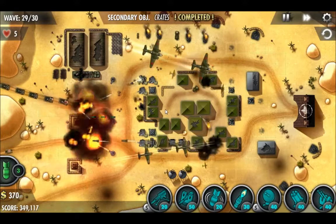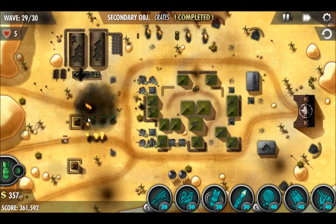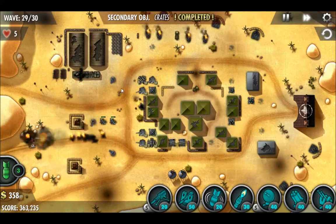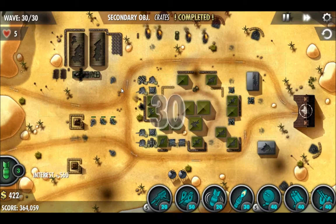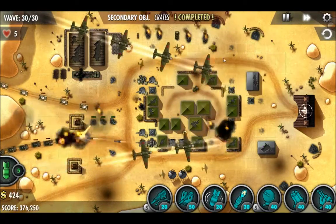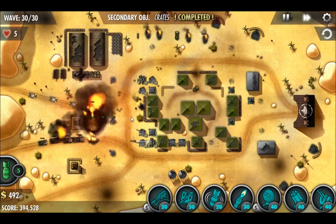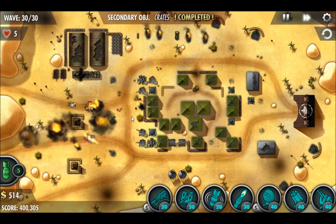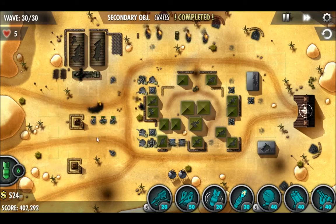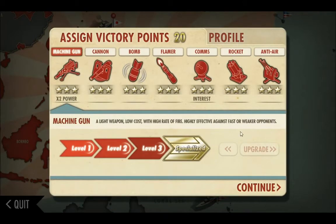Go ahead and add some extra AA to make sure we're good. We're going to bank some extra money. We're stopping them in their tracks. Final wave — giving the AA another upgrade to keep the ground covered. And that's a wrap — full house! We got 20 points, but we can't spend it on anything yet because we need 40 for the next specialization.